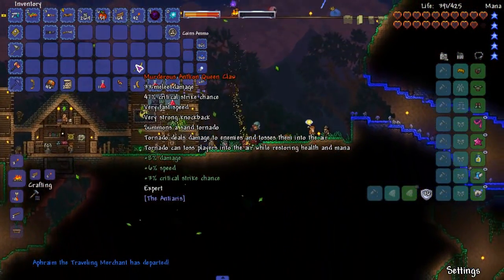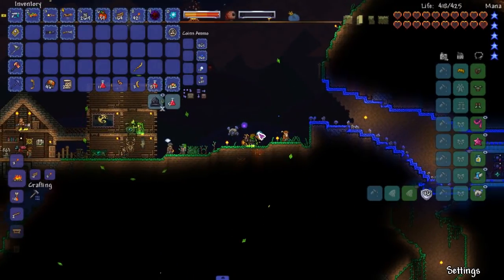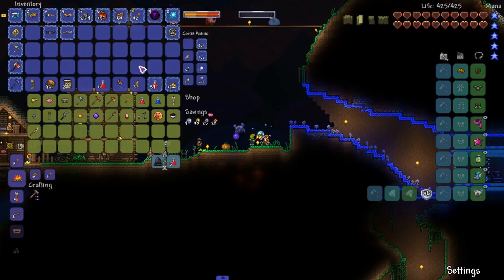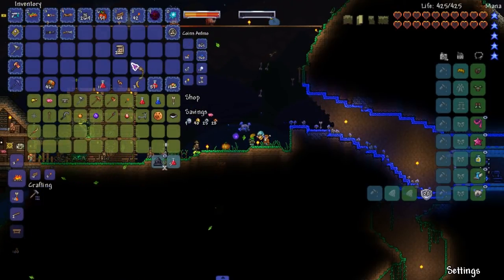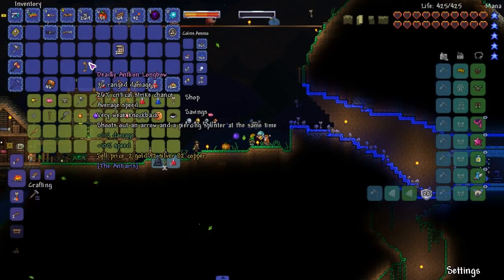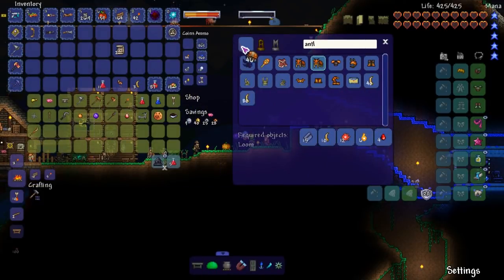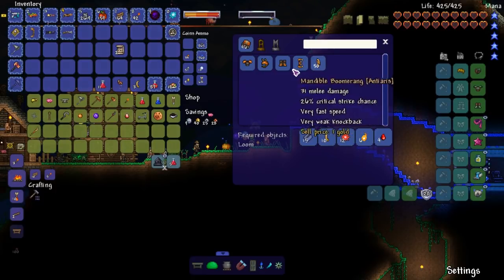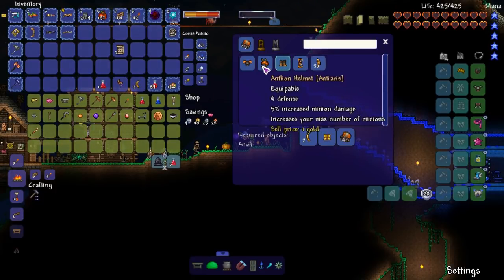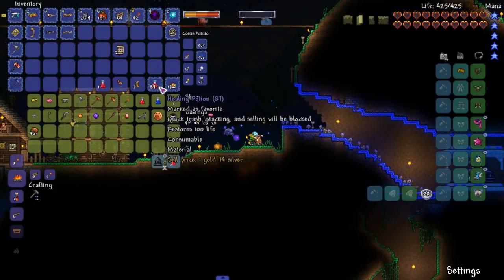Canada can toss players in the air while restoring health and mana — interesting. We're gonna sell it, that's how interested I am. Sandstorm scroll, dark sandstorms. Carapace... oh, a long bow! She's got an arrow and a piercing splinter at the same time — oh interesting! And then we got the carapace which I'm assuming makes the armor — yes sir, it's a minion armor set so it's gotta go bye bye.